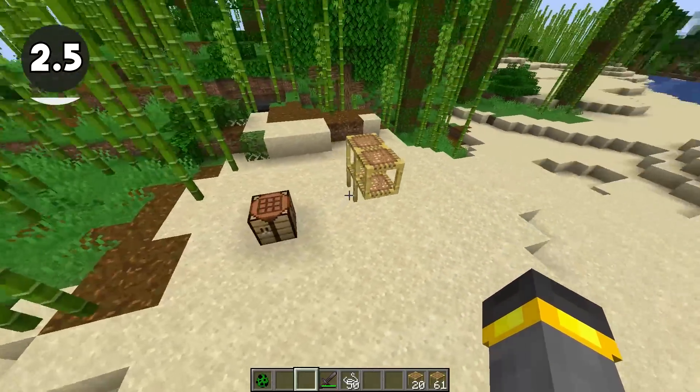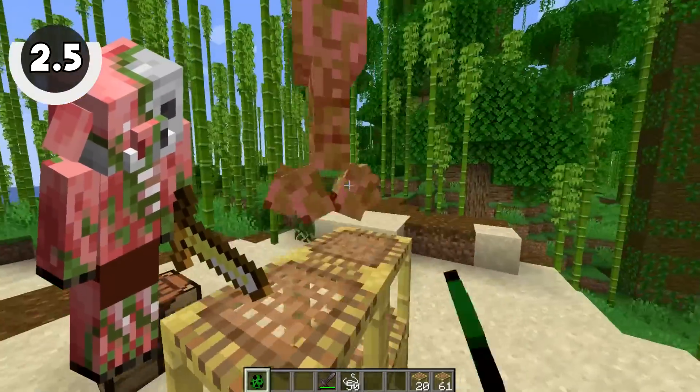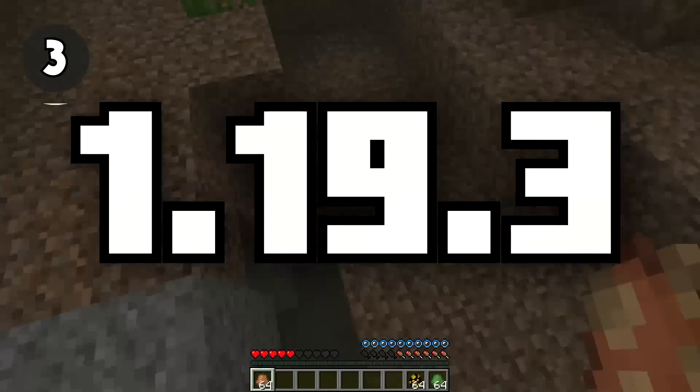Another change scaffolding went through in the 1.19.3 update is that it's no longer a spawnable block. Before, mobs like creepers, piglins, anything like that were able to spawn on scaffolding. But not anymore. So those are all changes from the 1.19.3 era — let's turn the clock back even more and go back to 1.19.